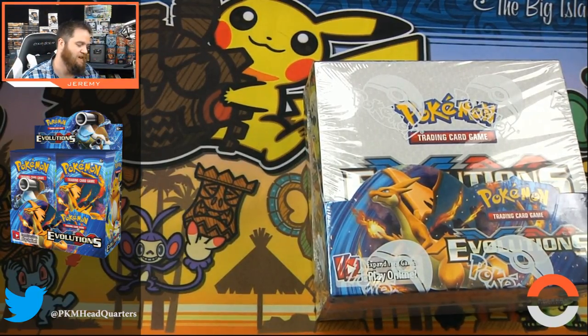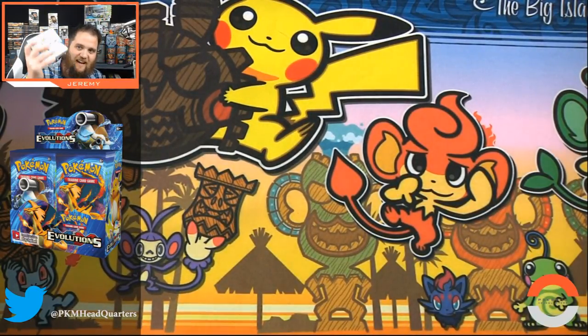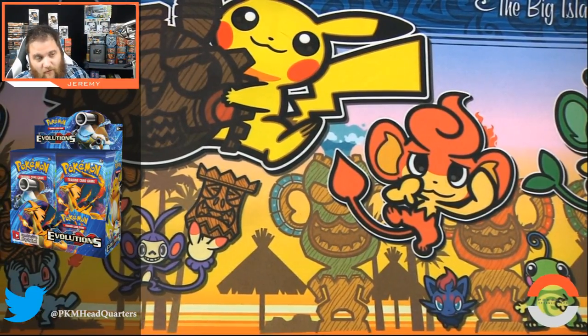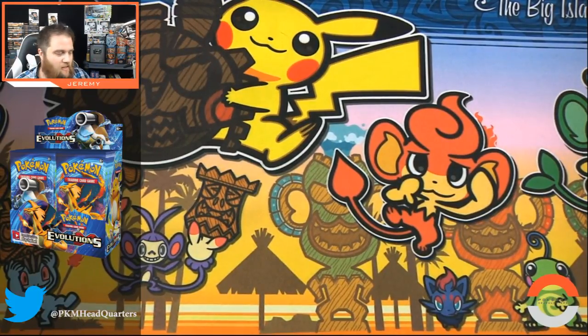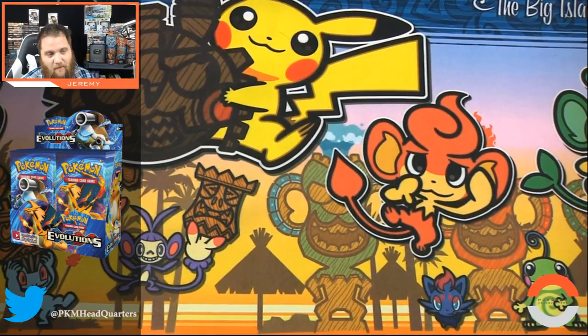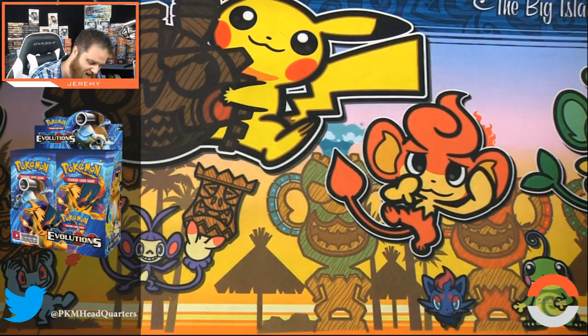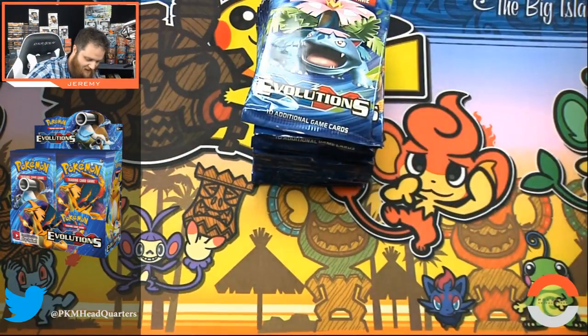What's going on fellow trainers! I didn't think I was gonna be able to get a hold of one, but I shook all the change out of my couch and I got a full box of XY Evolutions. This set has some absolutely insane reprints — some of the chase rares are very expensive. Brock's Grit is like $15, Charizard rare reverse holo is $10, Dragonite EX is $22, Mega Blastoise and Mega Charizard EX number 101 out of 108 is nearly $40. I'm very, very excited to get into these packs.